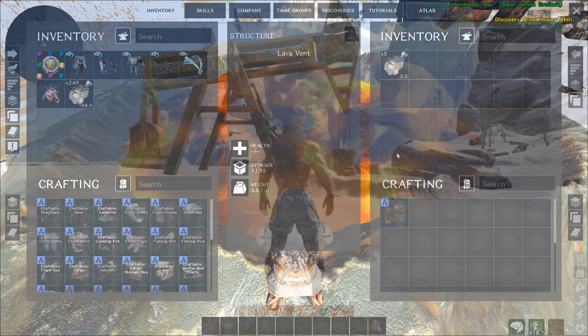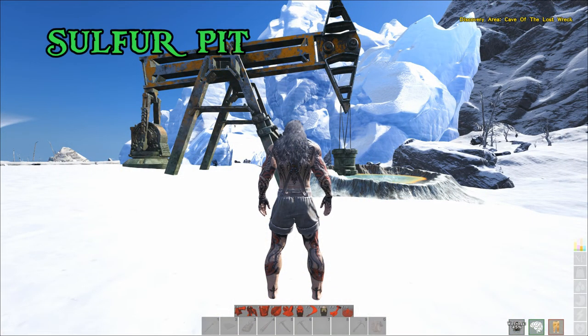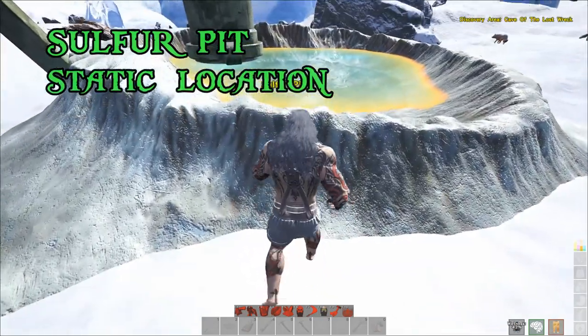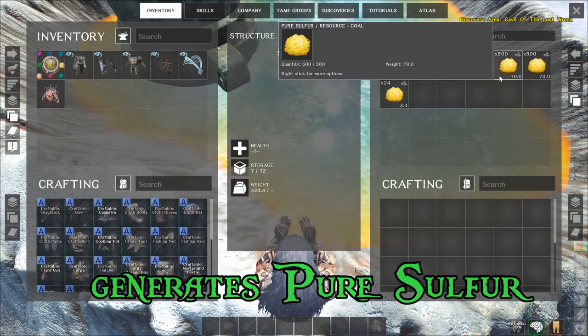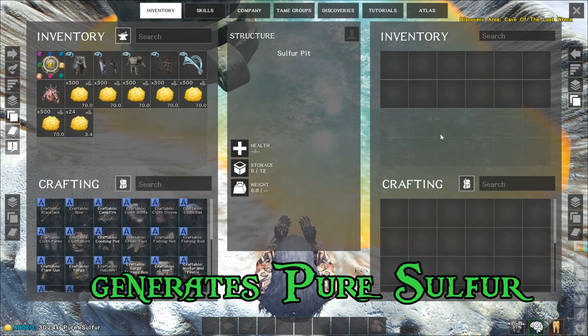Here is the other static node — this is the sulfur pit. It also looks like an oil rig connected to a little pool; it kind of looks like a pool of acid. If you go up and access the inventory, you will see that there is pure sulfur and you can go ahead and take all of that. This will be another resource that you use to craft the industrial content.